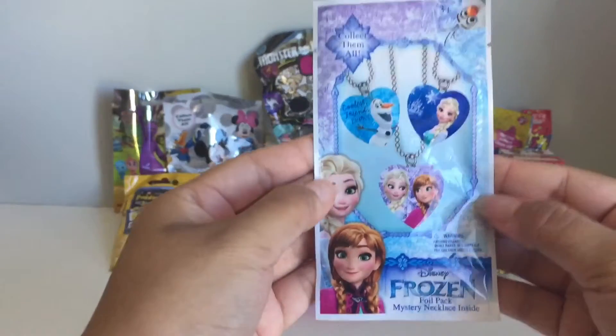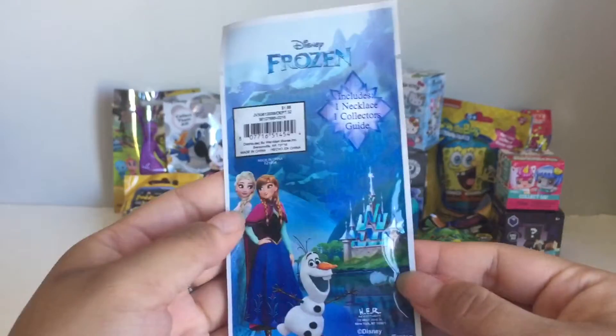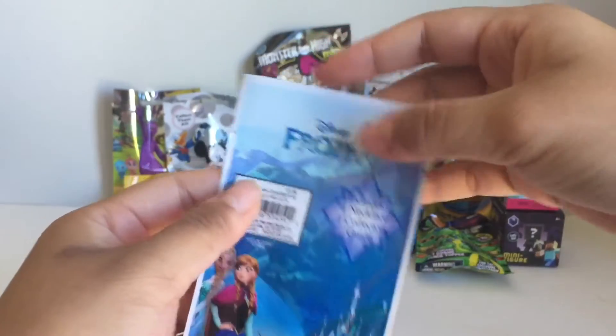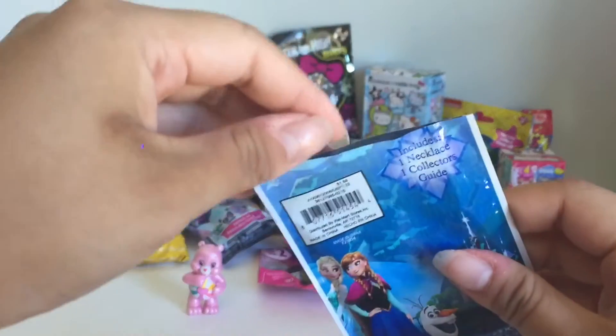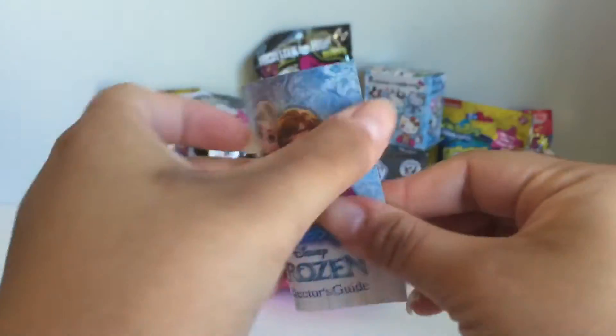Next let's open this. This is a Frozen Foil Pack Mystery Necklace and it contains one necklace and one collector's guide. Let's open it up and take a look at the collector's guide real quick.